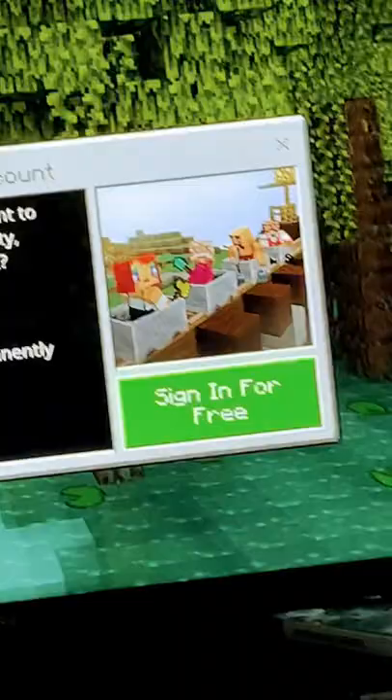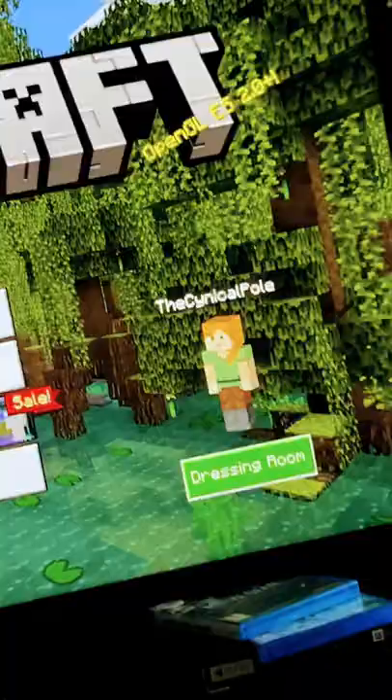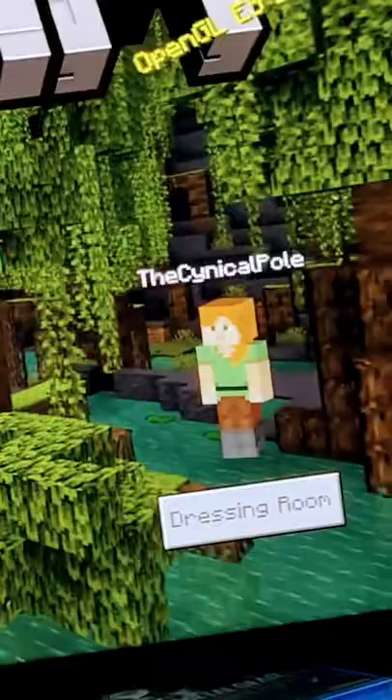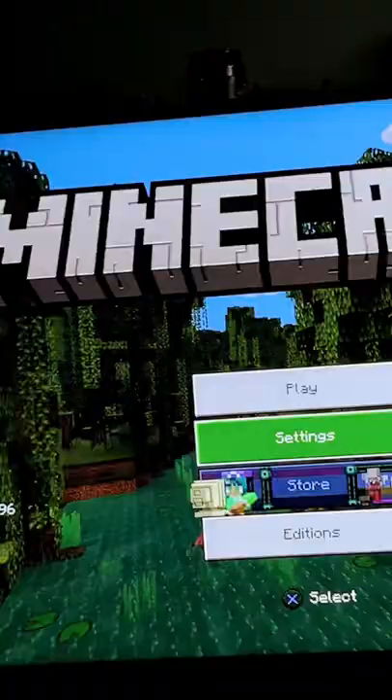I'm trying to log in and of course I have an ancient account linked to this, and I just want to unlink it. But it doesn't actually allow me. After like 20 minutes on forums, I found nothing — because neither PlayStation nor Xbox's website tells you what to do.